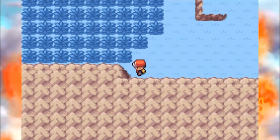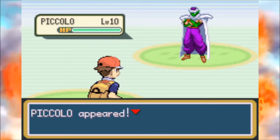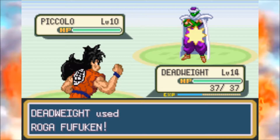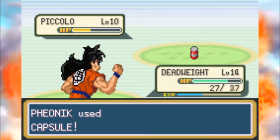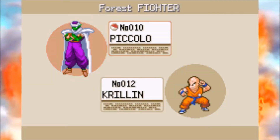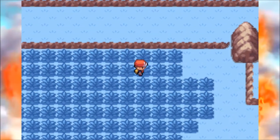Let's swap to Yamcha. Oh — we got Piccolo! Roga Fufuken probably won't kill him. Awesome, we got Piccolo! That's good. He can evolve, so that's gonna be great. He got placed in the box though because we have too many fighters in the party.